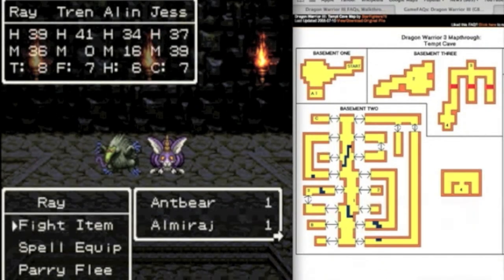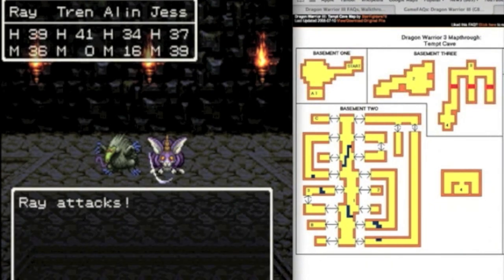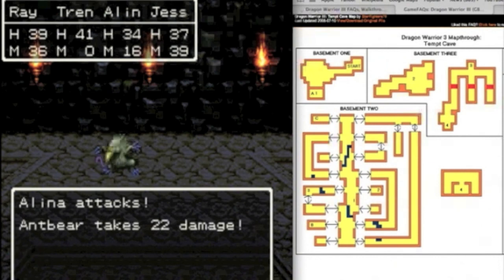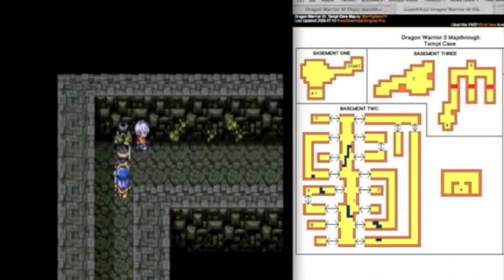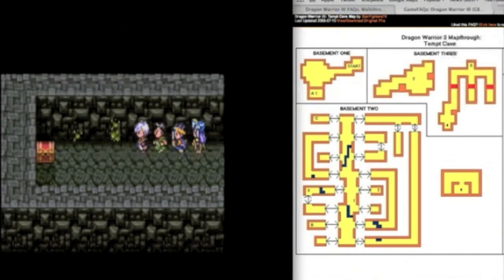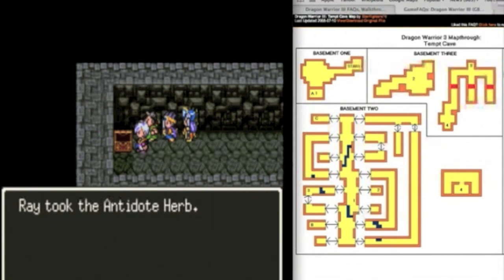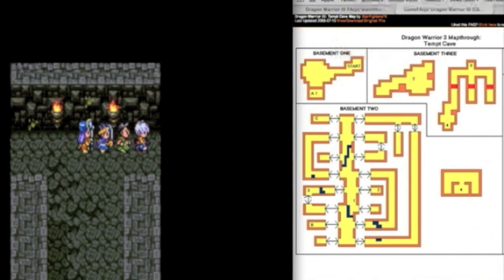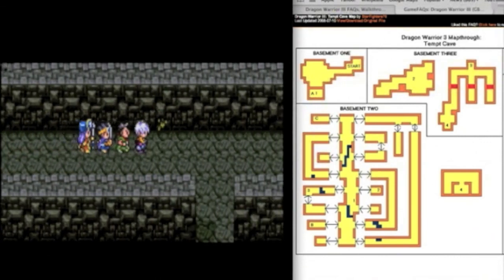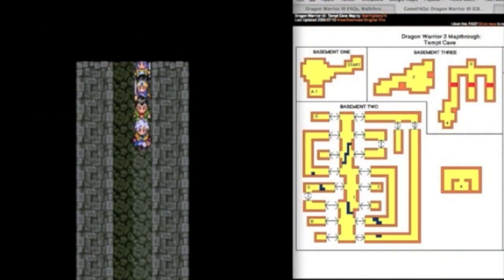This place has new monsters — ant bears and Almirages. The Almirages are the douchebags I was mentioning before: they can put your party to sleep, so kill them as soon as possible. If you get into a group of four of them, you can either try running away or try killing all of them — I'm going to try killing all of them because I have a whip. At point C we have an antidote herb — useless, but I decided to get it anyway. Thank God for that whip or else I'd probably be screwed going through this place.